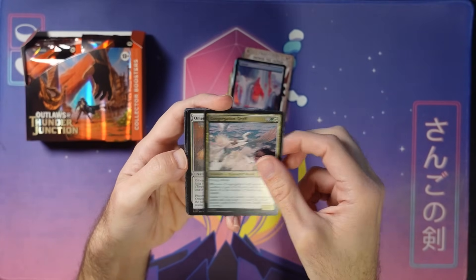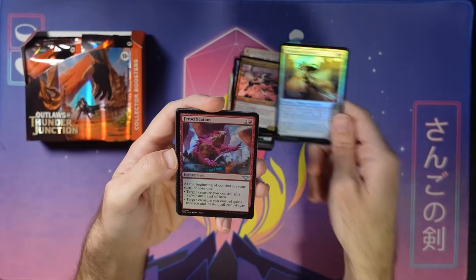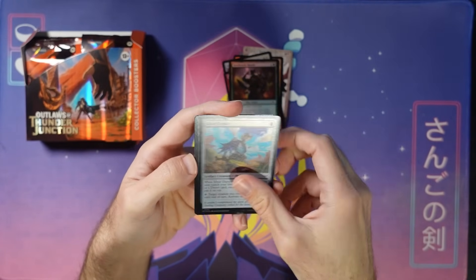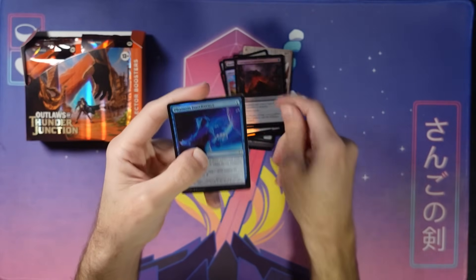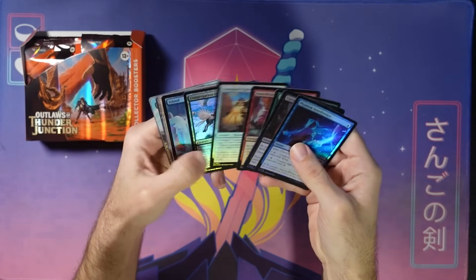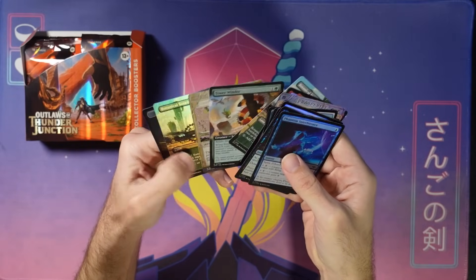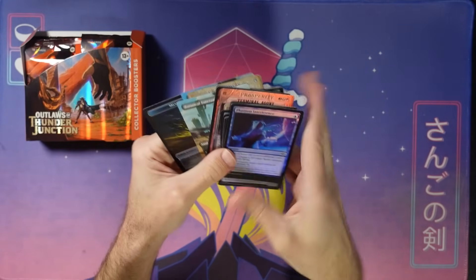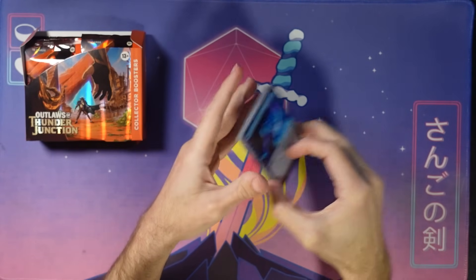Congregation Griff, some uncommons here, some normal commons in the back. I haven't opened one of these yet — I guess the rares are in the front. Still a foil borderless Botanical Sanctum though, pretty sweet. I wonder if I should reorder the pack to keep the tension of the rare one at a time.